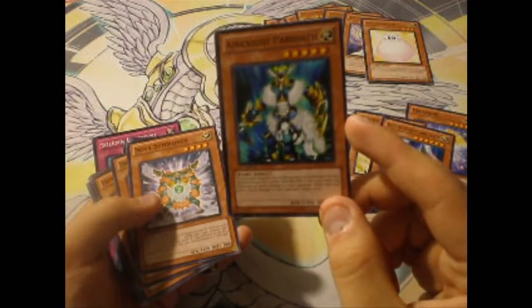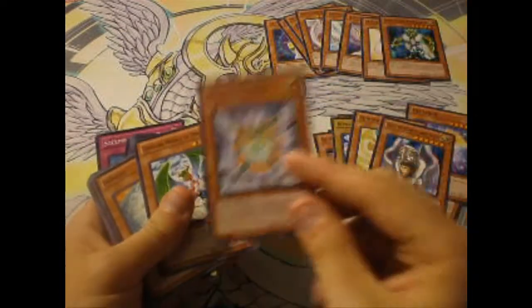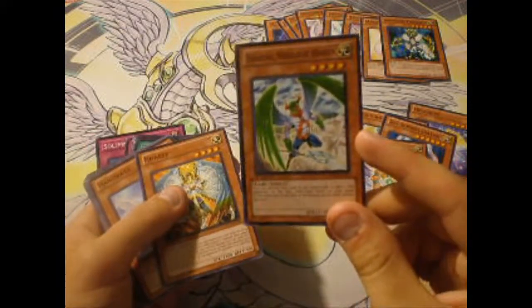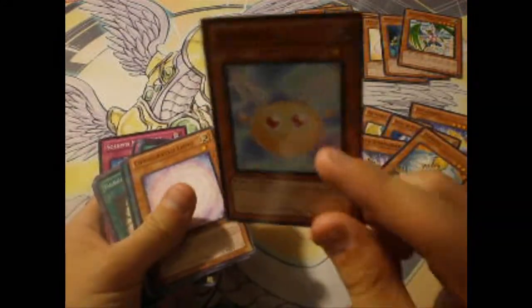Soul of Purity and Light — very old school card, good reprint, pretty good. Aeronite Parshat — okay, not really good, but do hold on to it. Nova Summoner — yes, good reprint. Zeradius — if you play Sanctuary in the Sky, then sure; if not, I don't think this is such a good reprint. Honest — of course, always good. Hanewata — horrible.